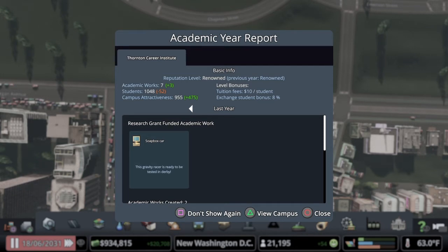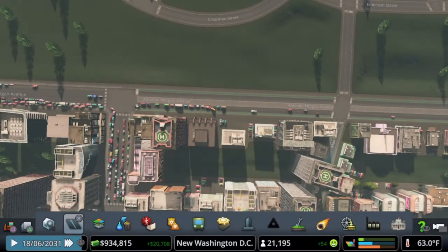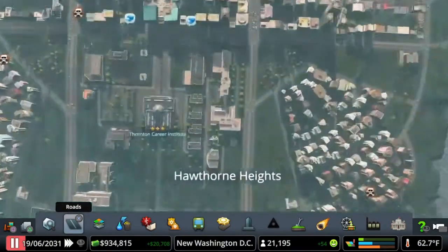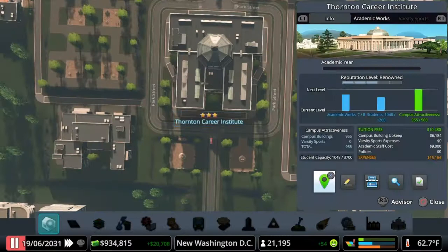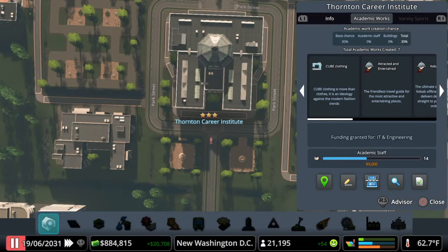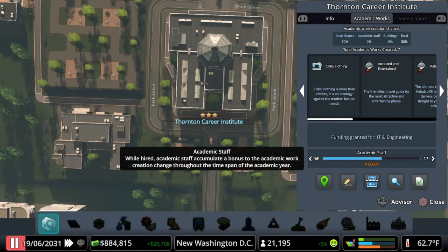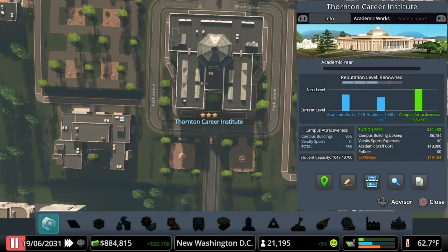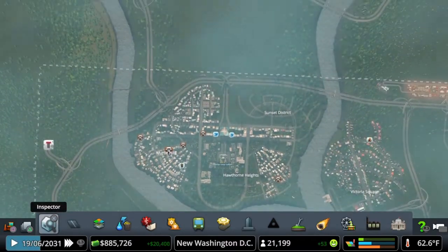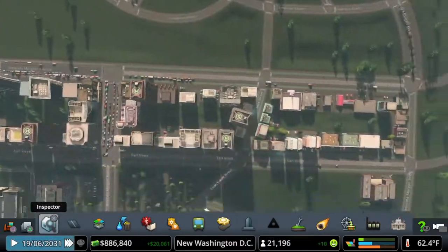We lost some students — that's not good. We are getting three academic works per turn. Let's go ahead and check out the school; we'll go to the inspector tool and produce another grant for academic works. We'll go with engineering and bump the staff up again — let's go for 13,000 for right now, and that should hopefully get us to the next turn.